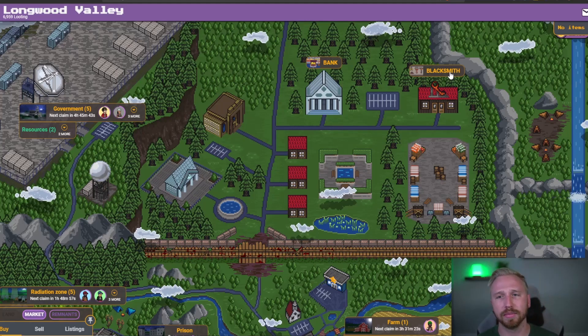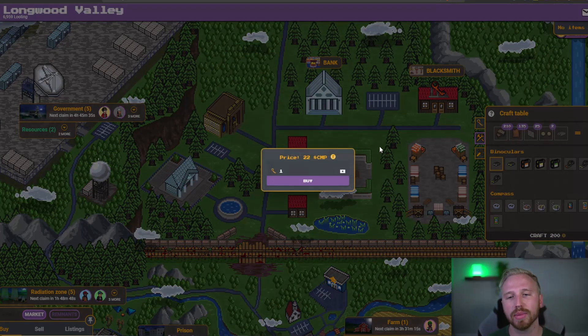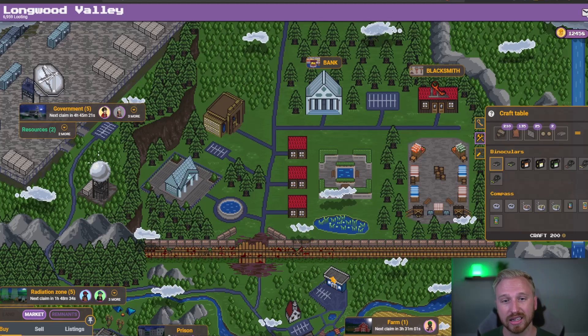Let's talk about the blacksmith. You can break down items, craft items to higher tiers, and buy keys. If you run out of keys, it's 22 camp per key — nothing new to existing players. But 22 camp is pretty steep, especially if you're only running farm — you're actually losing a bit of camp hoping to get one of the items. Some items have gone down quite a bit in camp value. This is why I'm prioritizing camp accumulation: as the market gets saturated, I'll have the liquidity to take advantage of deals I see.